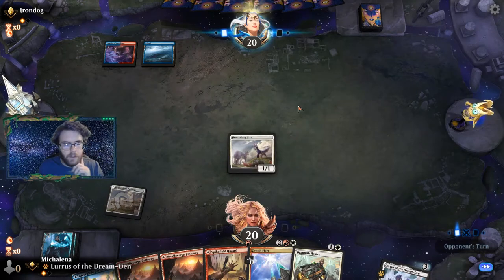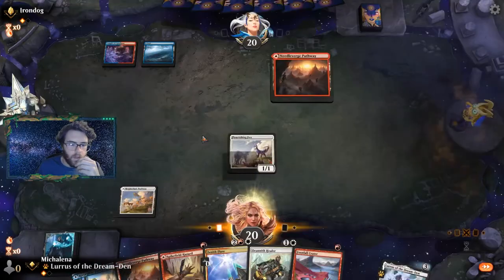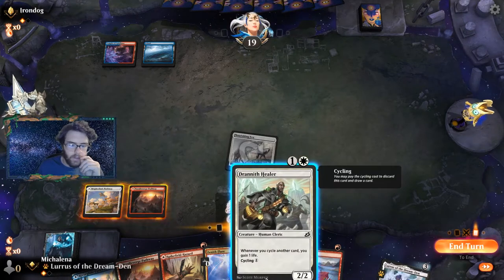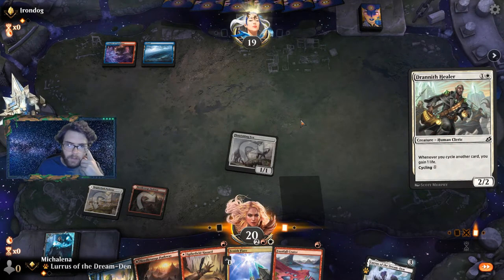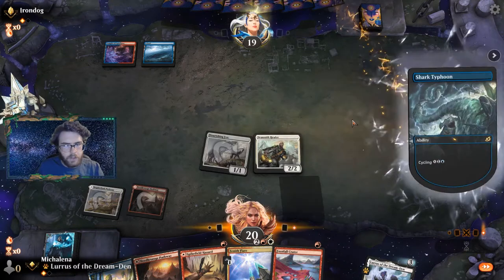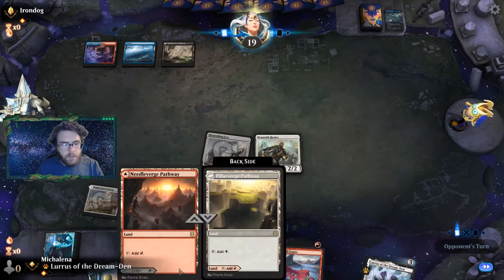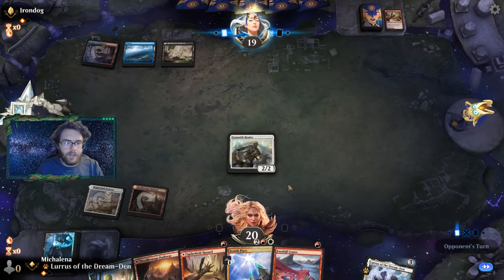There could be merit to not playing the fox on one so they can't kill it with their Spike Field Hazard. They did not have it — interesting. We'll just attack and see what they do. I think we're just going to play the healer. Could the Essence Scatter be something we need to play around? They didn't kill the fox — Brazen Borrower would be their play this turn. Oh, just a cycle — so getting more threats out is better. The benefit of all this mana is we can play Lurus and activate the same turn.